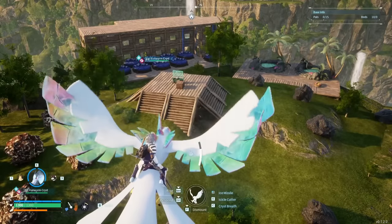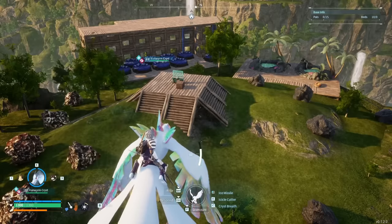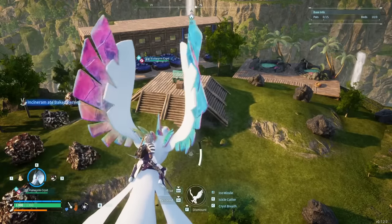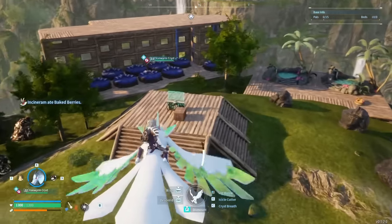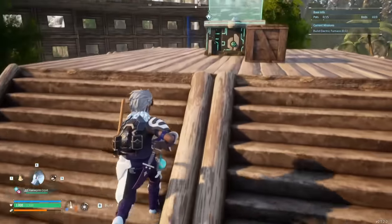The mining base has been set up. You might see this and think it's a little bit too much, but honestly you can use basic beds and basic hot tubs. It's basically just to get more efficiency out of our pals. In terms of the pals you want to assign to this place, it's going to be pretty straightforward.